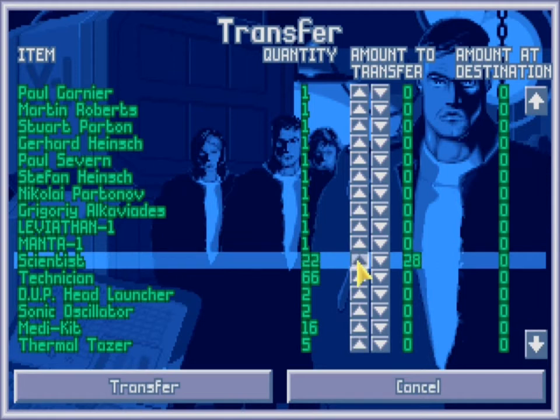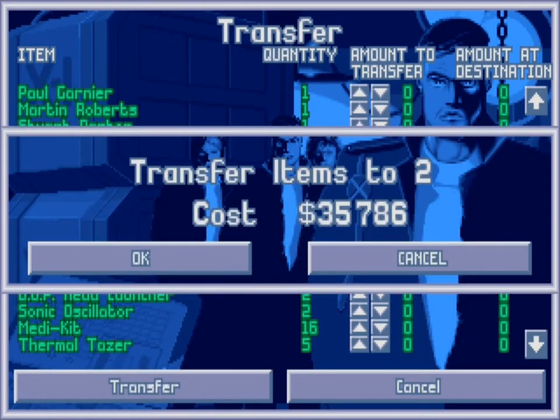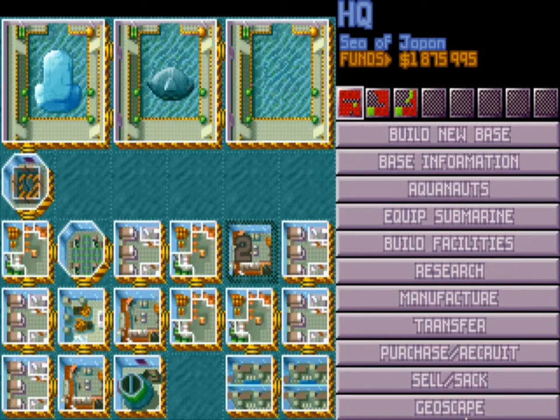What I like to do with my second base is put quite a few living quarters there just to support this trick. I also use it as an MC training place — I've got three MC labs. Okay, so basically they've been transferred off — all the scientists and technicians. As you can see, there's about five living quarters there.